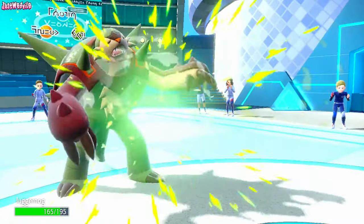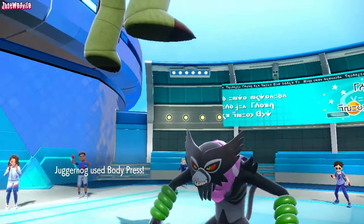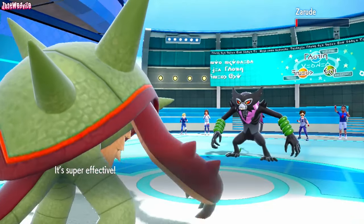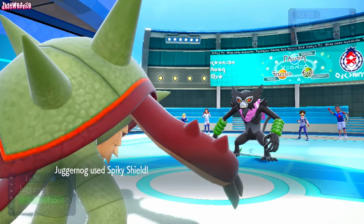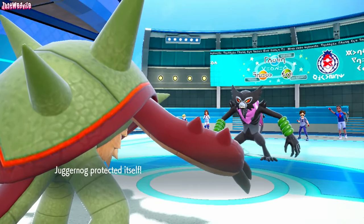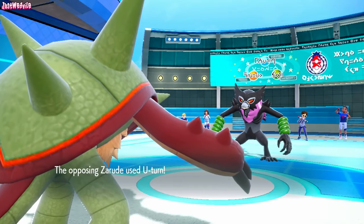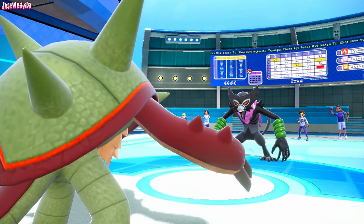They go for a U-turn — barely any damage, just Rocky Helmet chip. We go for a Body Press and... oh, they lived! They lived! Now we just go for a Spiky Shield just to see the animation. Oh, they changed the animation — it doesn't put its hands together in a shield anymore. That's unfortunate. But oh well — that's going to be the game. GG, Lazy Boy. That was a pretty fun one. We haven't battled in a while; I'm glad we managed to get a battle.